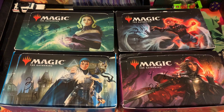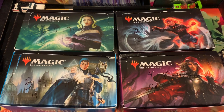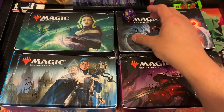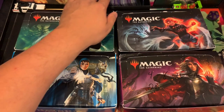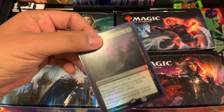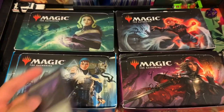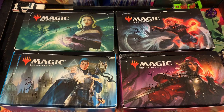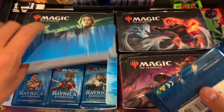Thank you very much for your patronage — thank you everyone. We got Thomas D. Good luck, sir. He has number 19. His premium card is a Foil Liliana's Mastery Almanquette Rare. And number 19 is going to Ravnica — I'm almost running out there, going to have to open another box soon.